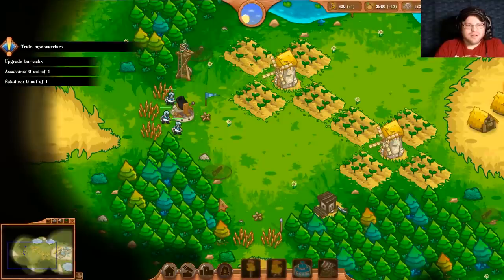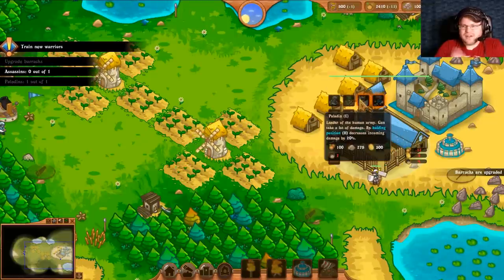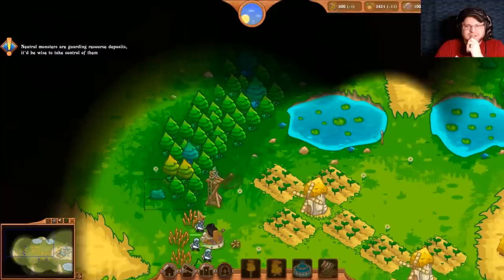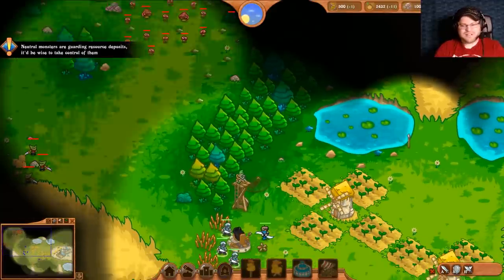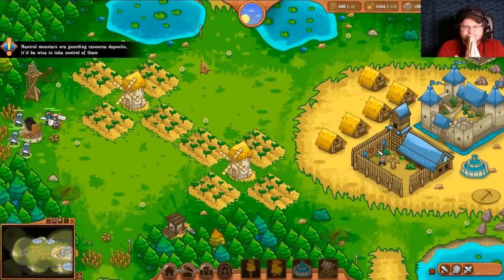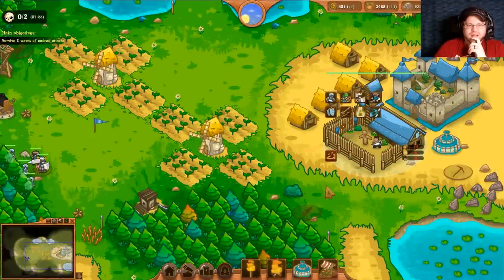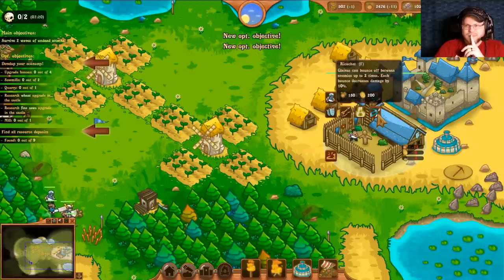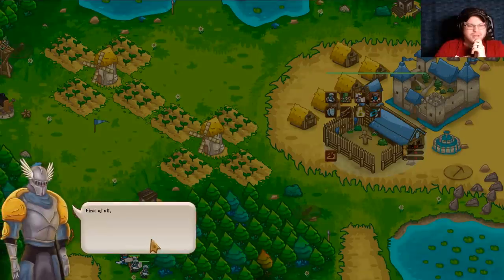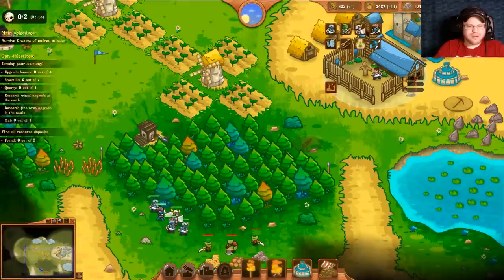Treasure hunter. Train new warriors — assassins! So there's more unit types: paladins and assassins. Neutral monsters are guarding resource deposits — take control of them. Game, I've got it, I can figure it out. I know this is a game that's probably aimed at children, but boy howdy. I'll set that there. First of all, we must ensure economic progress — we need a lot of resources. Yes, we do. Let me grab a ricochet. We're gonna want to grab some things — we're gonna need some houses.